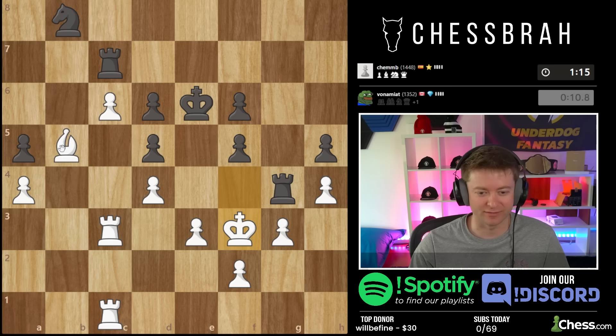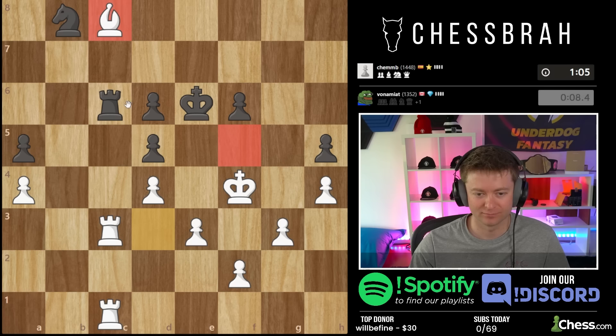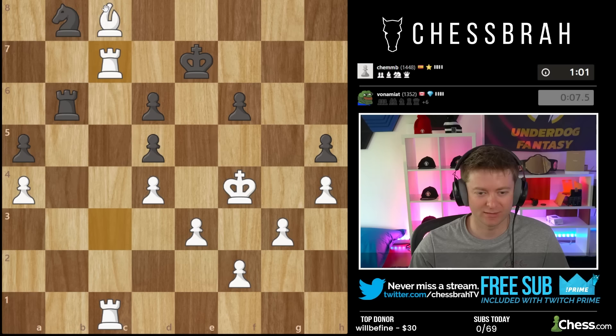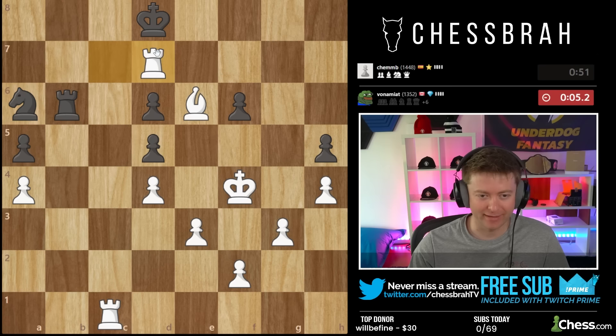Now that the rook's not there, I think we can move again. Ship here to target this — king f4 ideas. This will be a checkmating pattern actually, so rook b2 does get mated. Can't take — rook c8 for that pattern, but we still have this one. GG — structural euphoria.